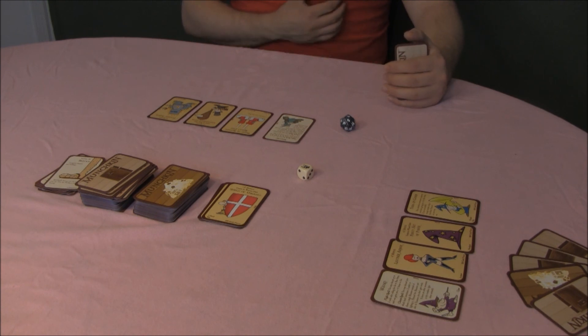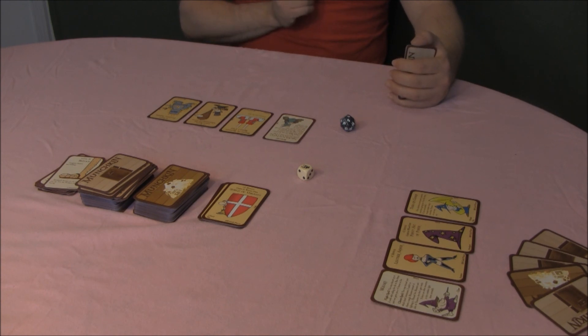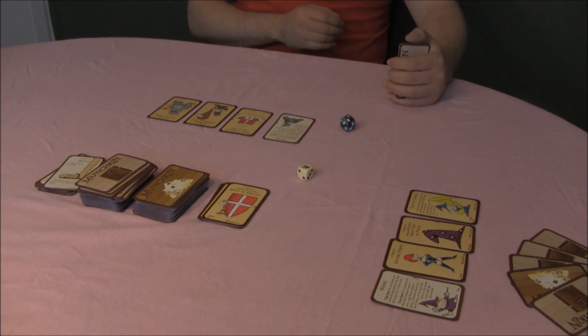Your new character appears when the next player begins their turn and can help others in combat, but you have no cards. On your next turn, start by drawing four cards from each deck face down, just as you started the game. Play any legal race, class, or item cards you want, then take your turn normally.